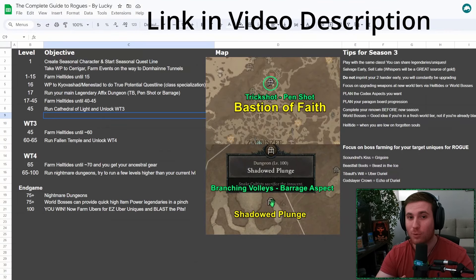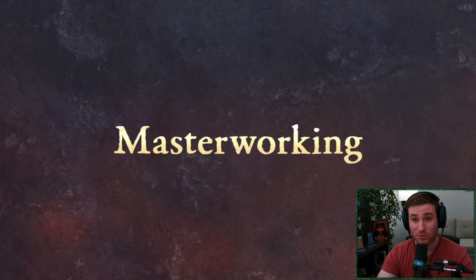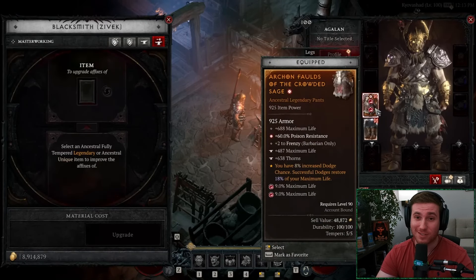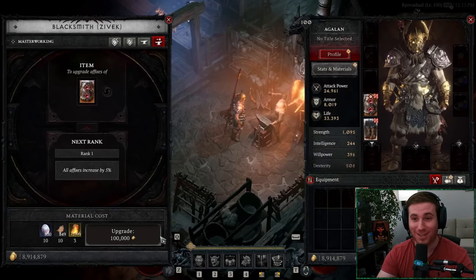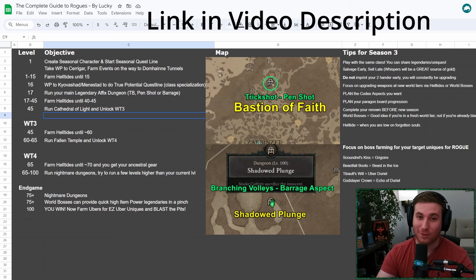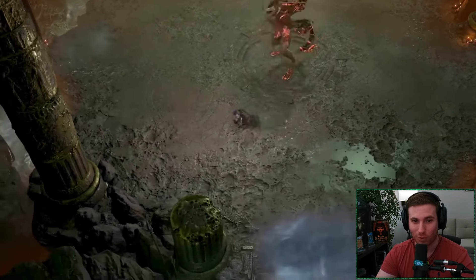A new era of Diablo 4 is ushering in with a completely reworked itemization system that starts in Season 4. This is going to be my plan for another season — being the first Rogue to hit level 100, and I'll be grouping up with Rob the Barbarian to take down the first new uber boss, Uber Andariel, of Season 4.